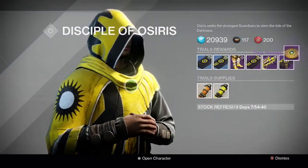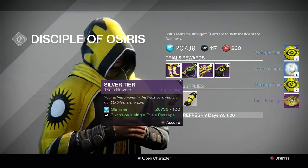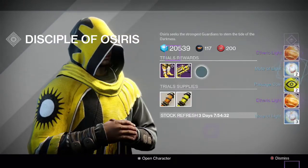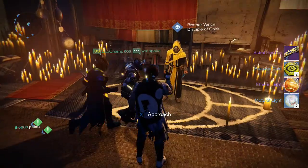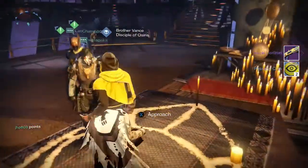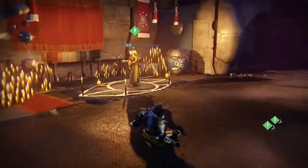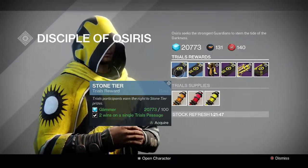Going back to the Reef for Brother Vance's packages on my Hunter, we get the usual Moltsa Light and Passage Coins out of the first three packages. And then for the Gold tier, we get another Astral Horizon — which was unfortunate. I already got Astral Horizon in a previous week from my Gold tier, and Astral Horizon isn't that good of a shotgun in general.